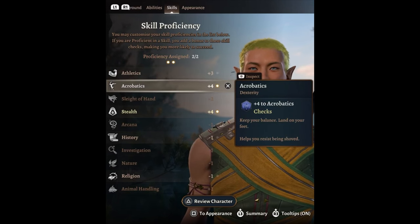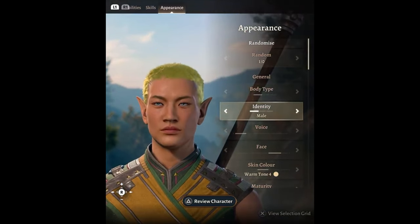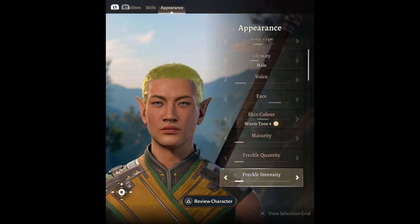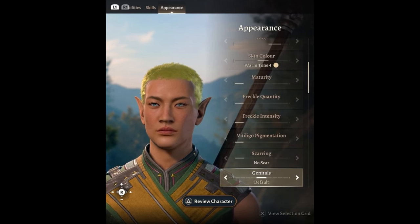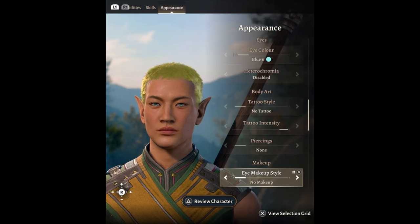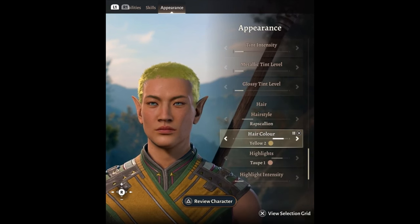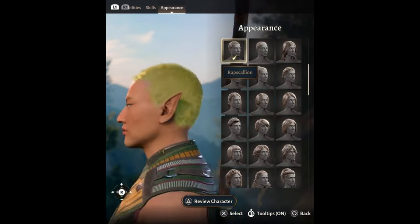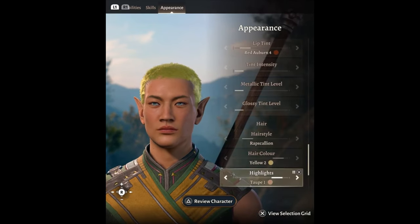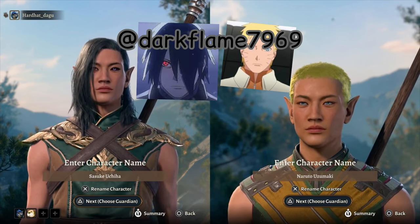For skills I'd pick Stealth because he is a ninja, and Acrobatics because he's very agile. For his appearance: regular body type, male voice, head six, warm tone four, eye color blue six. For eye makeup, if you want Sage Mode Naruto you can make an orange outline around the eyes and give him yellow pupils to mimic Sage Mode. I gave him the Rapscallion hairstyle, which feels very Naruto — it's definitely based on his Boruto haircut. Give it yellow hair, skip the highlights, and there you have it.